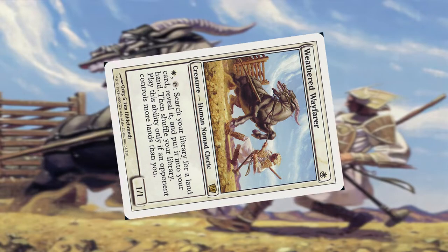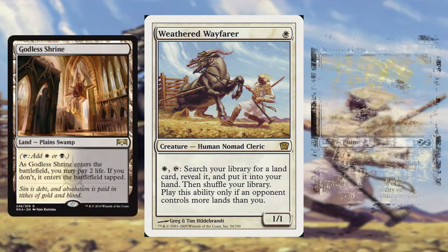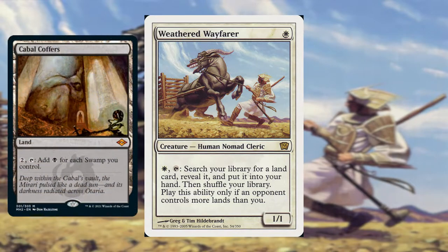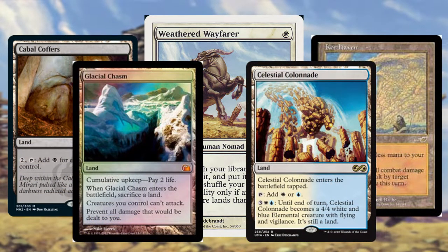This is what sets Wayfarer apart from other white cards that can get lands from your deck. Those other cards often have the restriction of a card being a plains type of land, or a basic land type in some rare instances. Weathered Wayfarer lets us get utility lands and mana-fixing lands outside of things like Godless Shrine or Mistveil Plains. We can get Cabal Coffers, Crop Haven, Glacial Chasm, Celestial Colonnade, among others.